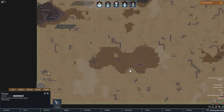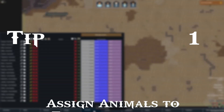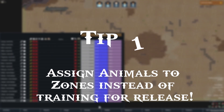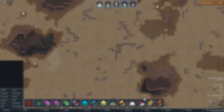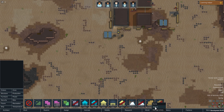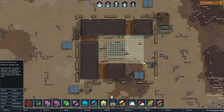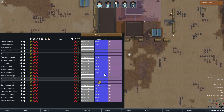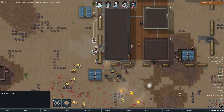Tip number 1 is kind of a workaround for releasing animals in combat. Why waste your time training animals for release when you can just designate an animal zone and assign that animal to that zone? This is useful specifically for boomalopes and boomrats, who explode when killed. So if you're getting attacked by raiders, just designate a zone for a boomalope or boomrat, assign them to that zone, and watch the fireworks.